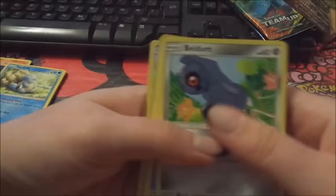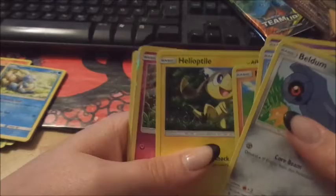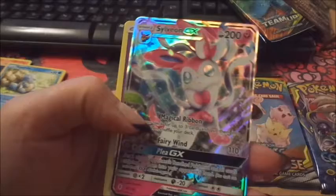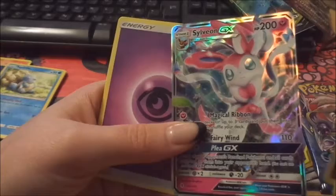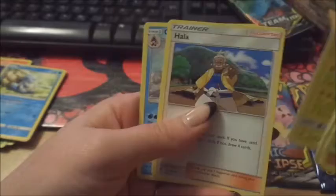Flareon, Alolan Marowak, Slowpoke, Machop, Helioptile or something. Clefairy — ooh, that was a really nice card. Sylveon GX — that was really, really nice card. Energy, Alolan Graveler — ooh, I don't have this one. I don't think I have this one either.